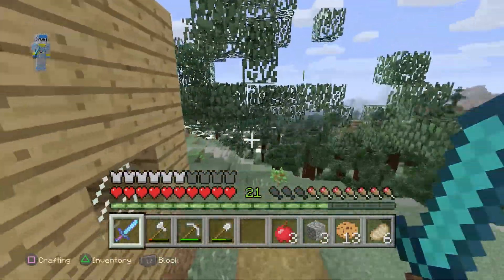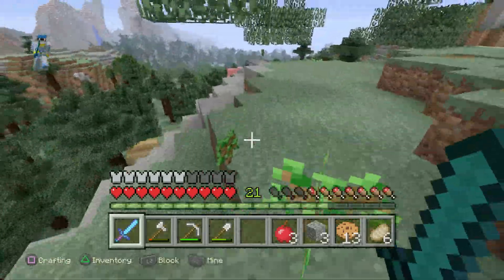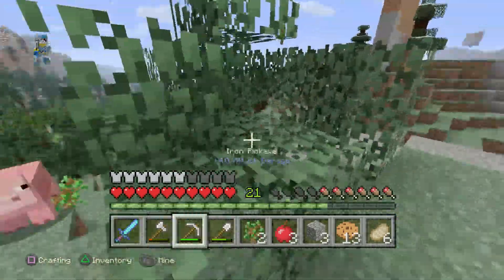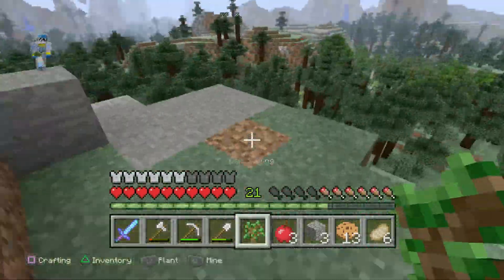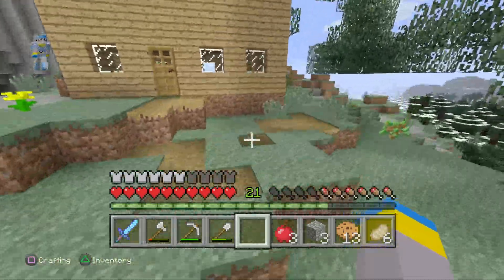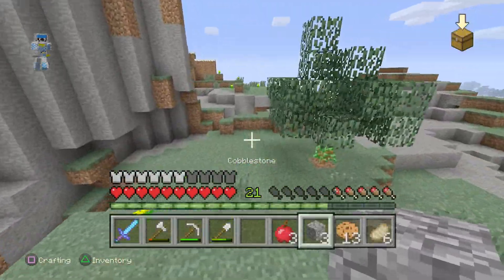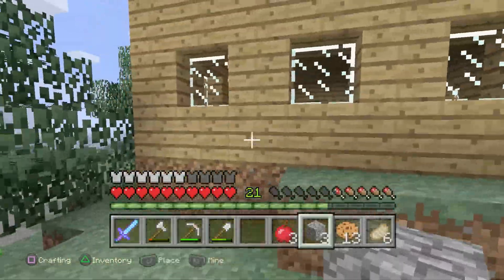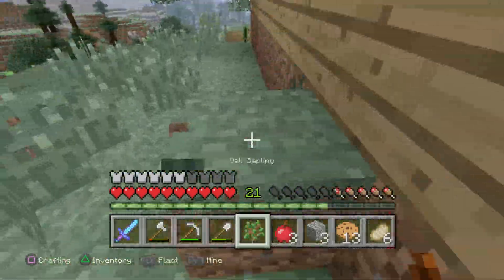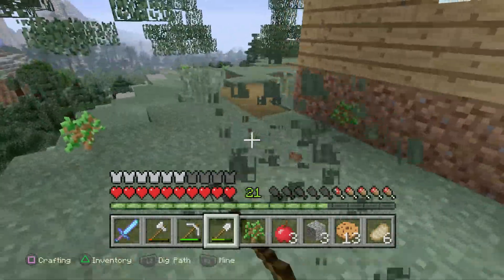We're going to add on the dog house right now. All saplings are dropping, which is really good, but I can't be bothered picking them up right now. There we go — that should be enough for now. I'm just thinking what side to put it on. I might put it on this side.